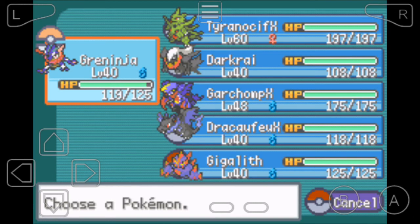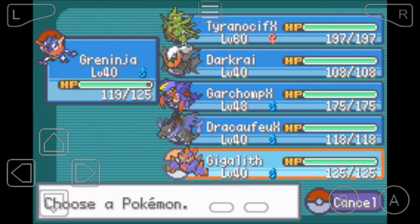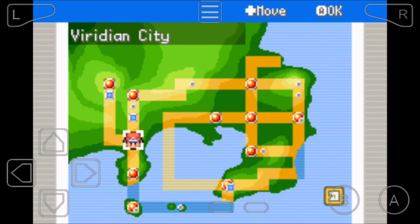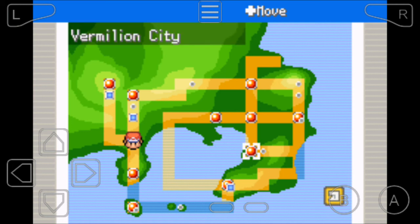As proof, I also used a cheat for HM type and gave it to my Pokémon. I have not gone to Vermilion, Saffron, Cerulean city, or Cinnabar Island — so you can see how I got these badges.